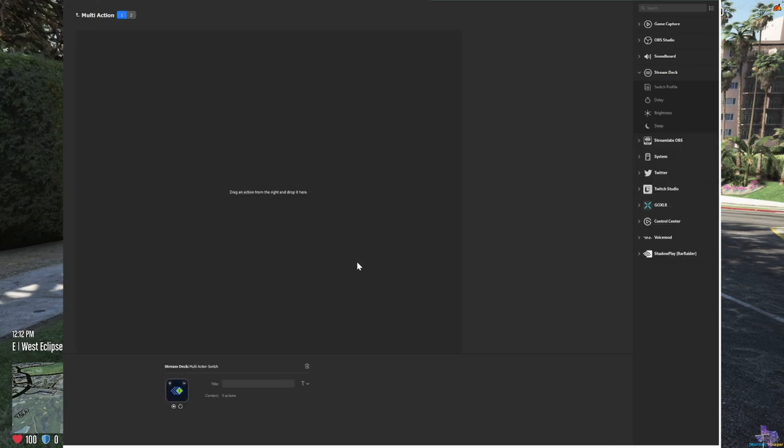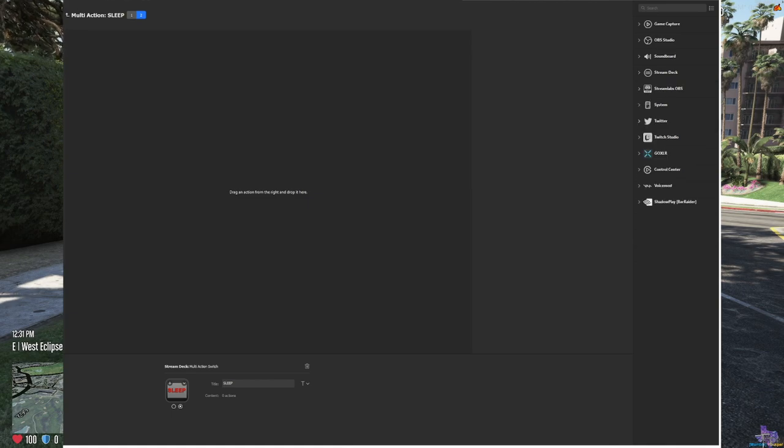Before you do anything else, name the action. Come down to the Stream Deck library, create a file — you can use a black screen icon or whatever. I always use a simple one. We're going to name this one 'SLEEP' — I like to keep everything in caps on my Stream Deck. Once you've done that, close it out and start adding system keys. A hotkey is basically a one-punch command.